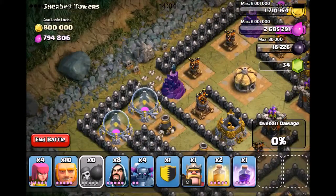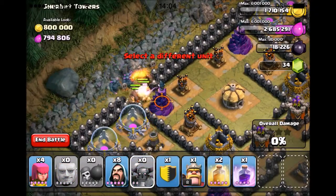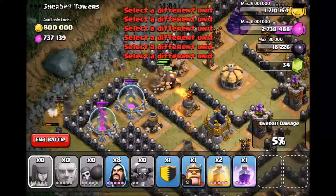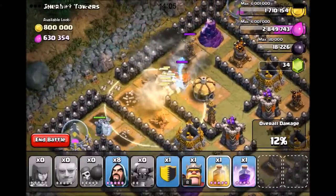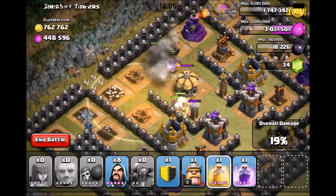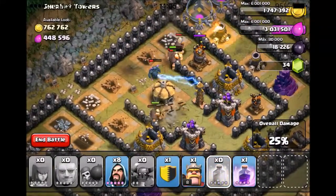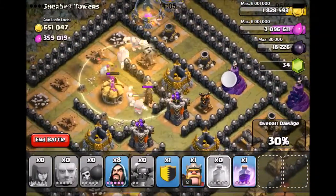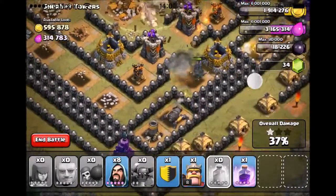We're just going to go in from one side. Let's drop all of my Giants straight in here, followed by my PEKKAs, then my Wizards. I'll put some Archers up over here. There's lots of bombs outside — well there goes all my Archers. There are all of the Teslas — I figured there'd be Teslas in there. So we'll just let these guys go to work. Where are all my PEKKAs? There's only two — so there's got to be some other ones up here. There they are. Put my other Heal Spell here in the middle since they're tanking the most damage. Come on, take out the Teslas — they're going to let all my PEKKAs get killed. There we go, now we're going somewhere.